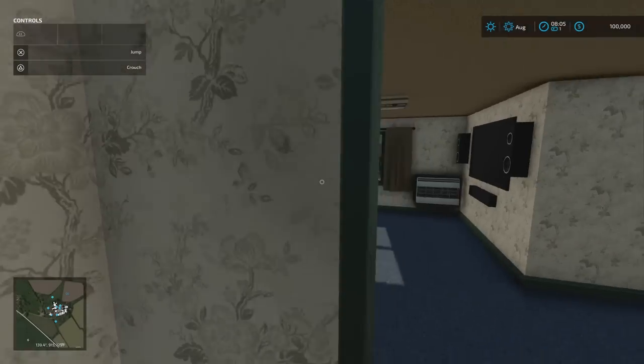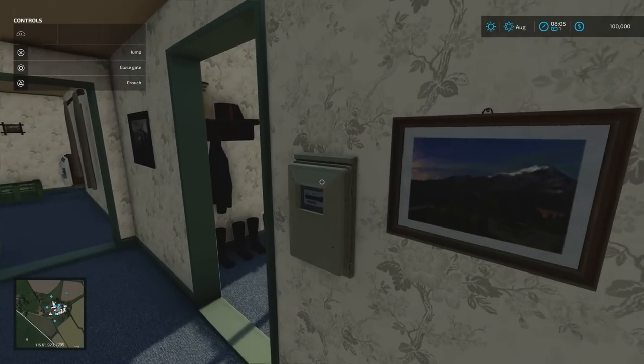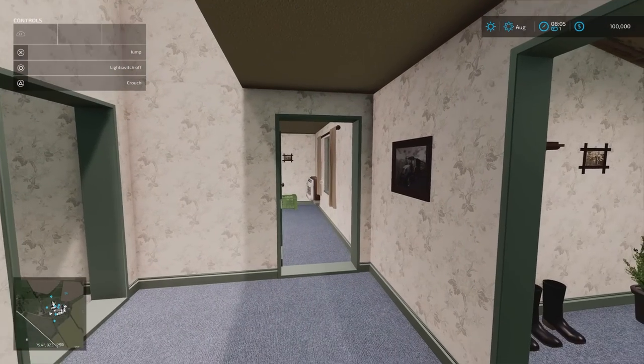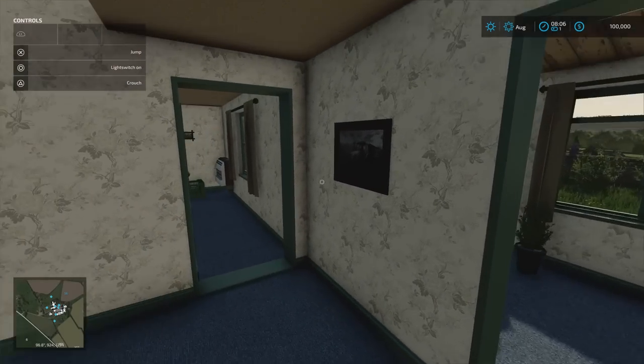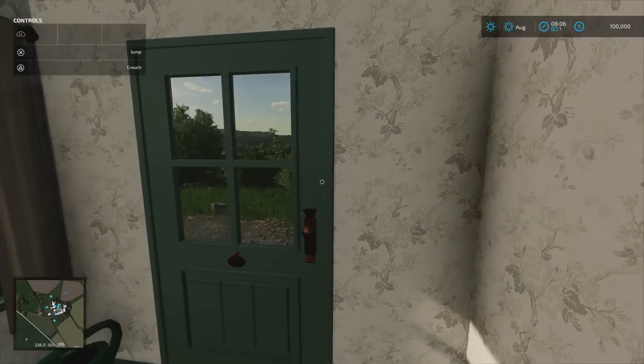There is one light switch that does the lights for the entire house, and it's right here by the stairs. If you're looking around the rooms trying to find the light switch, it's right here. I couldn't find a wardrobe trigger — only a sleep trigger — but you can go through the main menu. Coming out the front door now.